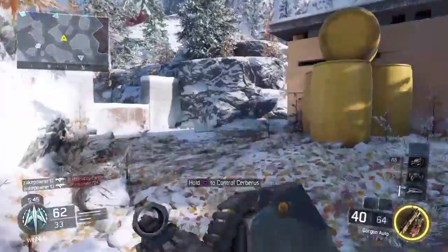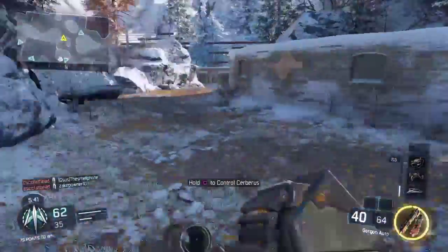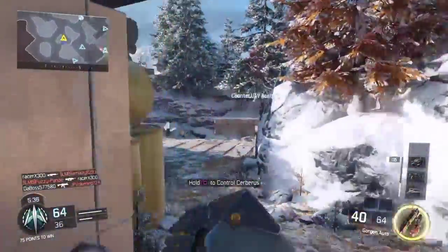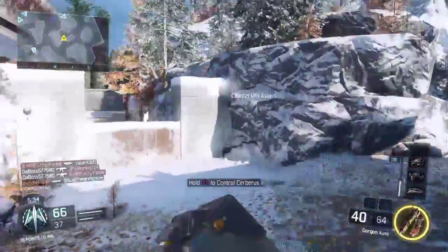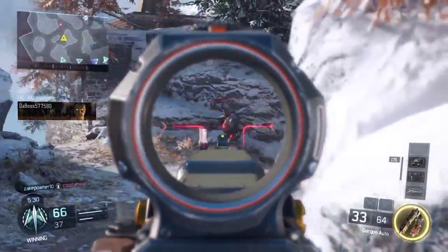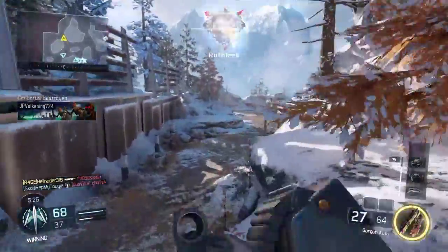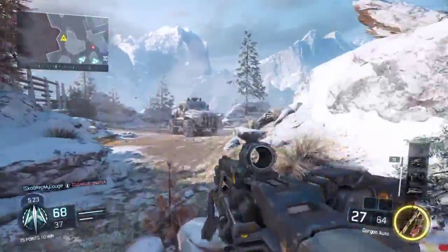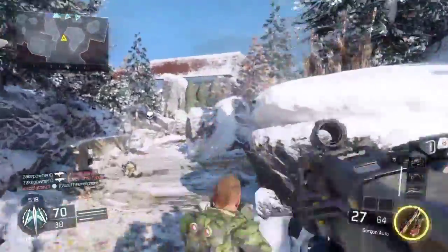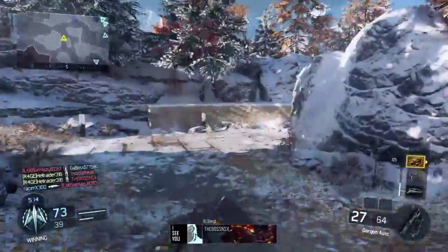If you guys enjoyed this video or have any other questions, maybe about other class setups, I'd be willing to answer them down in the comments. What I'm working on currently, as you can see, I'm going through all the submachine guns trying to get diamond camos. Right now, all I'm waiting on is the Pharaoh — I'm not a high enough level to unlock the six attachments yet. So far I have everything gold except for the Pharaoh. Hopefully by the end of this weekend I'll have diamond submachine guns and move on to the assault rifle category.